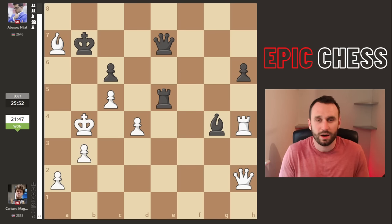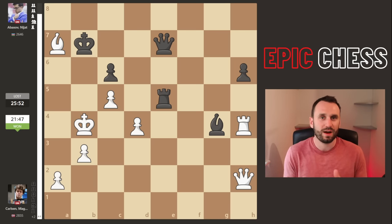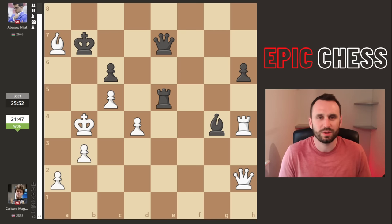This was the final position - Abasov chucks in the towel, Magnus goes one up. All to do now for the youngster from Azerbaijan in tomorrow's game. In other news, Fabi and Pragg drew their game, so a really tense battle there between those two. I hope you enjoyed this one - check out the video on screen for another epic game of chess, and thanks very much for watching.